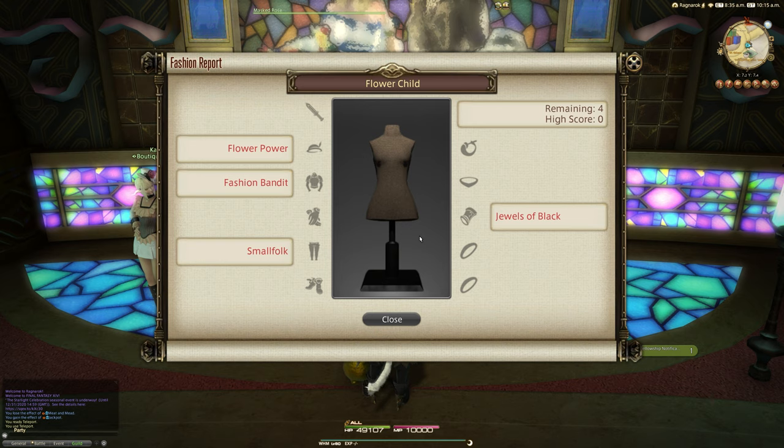The clues include Flower Power for your helm, Fashion Bandit for your chest, Small Folk for your legs, and Jewels of Black for your wrist slot.